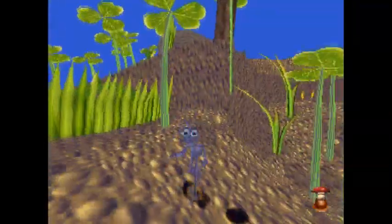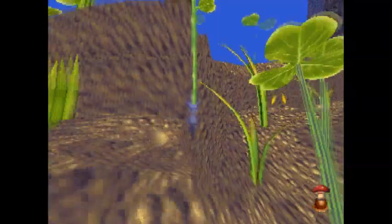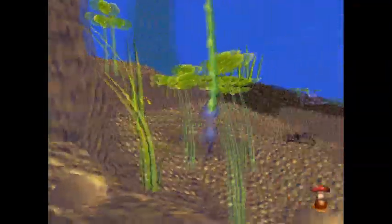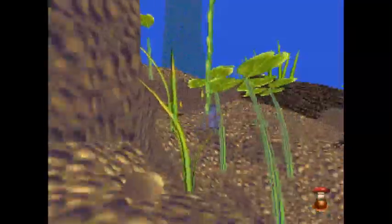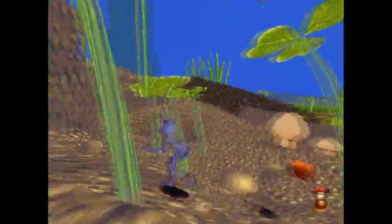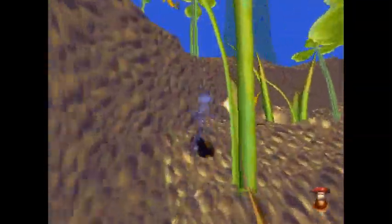We've got the Mega Homing Berry up there, and there's a vine here. You can actually climb onto the vines and swing off of them, but it's very, very imprecise. And as far as I know, I don't think you ever really need to use them, so I'm going to avoid using them wherever I can — and I would encourage you to do the same.